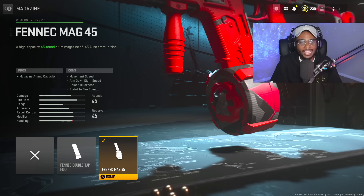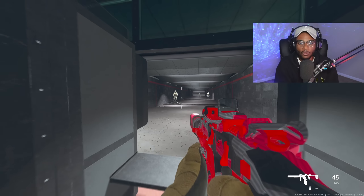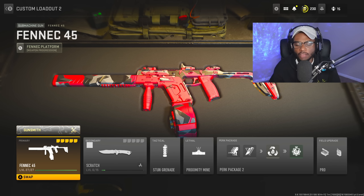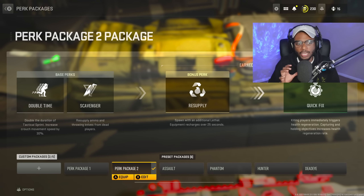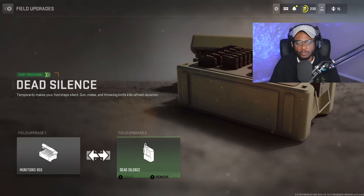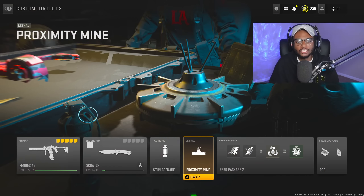Finally, for the magazine we're going with the 45 round mag — with this weapon's fast fire rate, we need all the ammo we can get. Once you build the setup and jump into the firing range, you'll see the Fennec 45 has a fast ADS and very little recoil. The rest of the build is the combat knife, stun grenade, proximity mine, custom perk packet with double time, scavenger, resupply, and quick fix, plus the pro field upgrades with munitions box and dead silence. Definitely a fantastic Fennec setup.